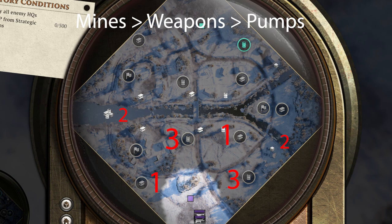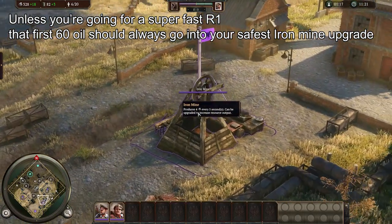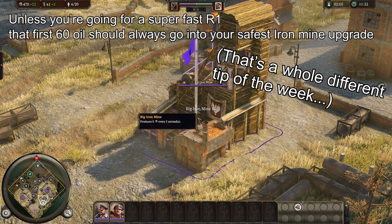You can follow this basic principle on any map really, be it 1 on 1, 2 on 2, or 3 on 3. I'll also note that your first 60 oil should always go into your safest iron mine upgrade, but we'll go into a whole video on when to upgrade resource points later on.